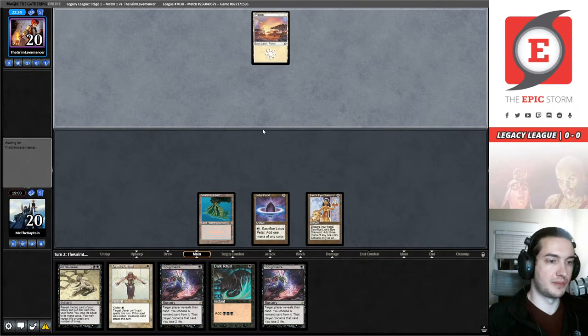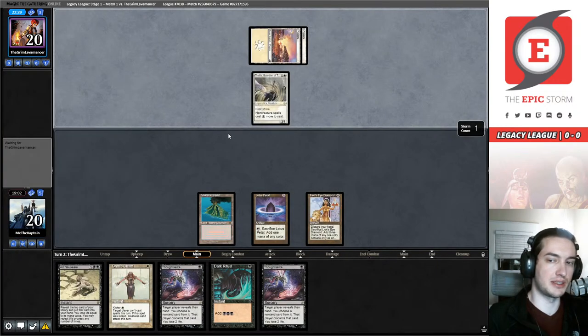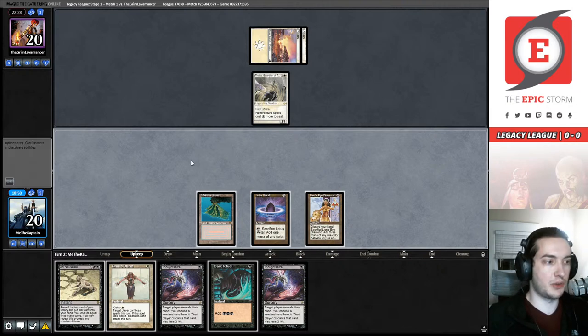Choices need to be made: do you want to see Void Rend cast, or do you want to see Thalia cast? I don't want to see Thalia cast, but you're going to see it. You would have Thought Seized there — I know, I didn't want to get rid of my black sources, but I guess I needed to draw another mana producer anyway. They're a thinking and breathing person, yes.